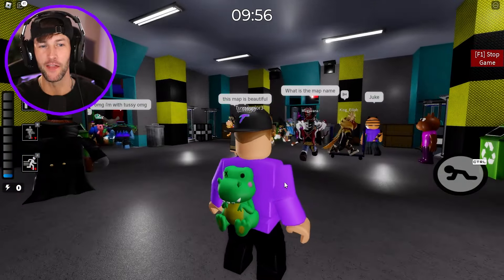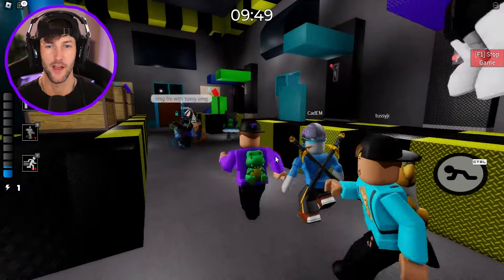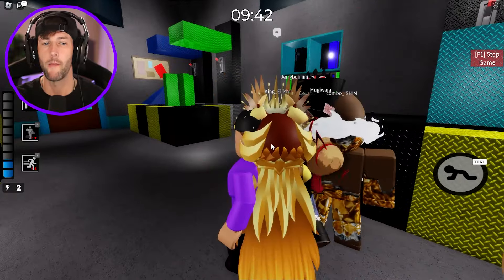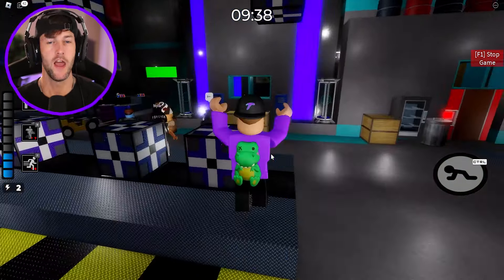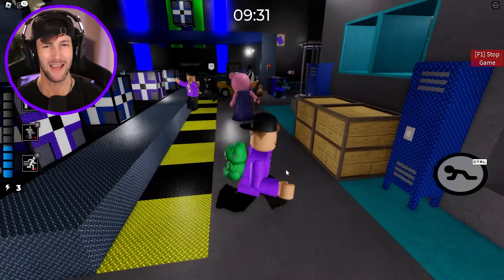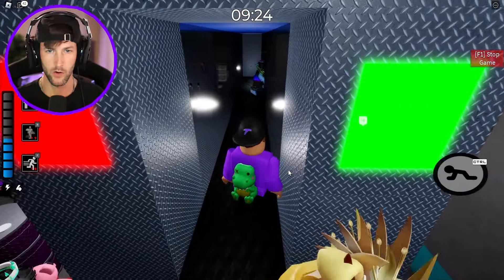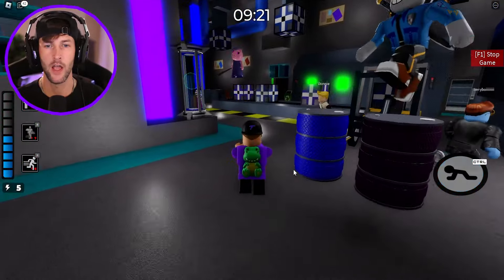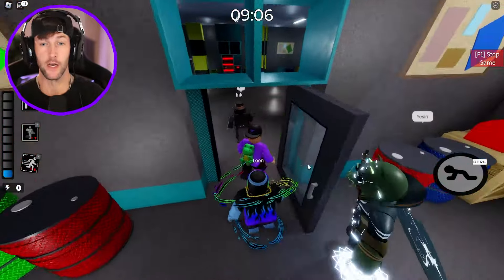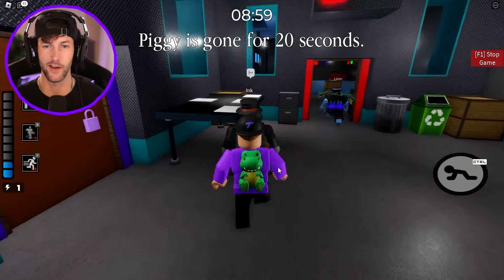Alright guys, here we go. We spawn in the very middle of the factory, and there are four doors we can go through. This is one of the areas you guys saw through the glass — the main production facility with all the different conveyors and droppers. There are switches and buttons all over the map, but those are just decorations, they literally do nothing. I just wanted to make it look like an actual factory. And of course, we got Granny Pig in here — it's not an official Tussie Games piggy build mode map without Granny Pig. I almost got oofed in the very beginning of the game. Look, it's been one minute, and I get targeted instantly.